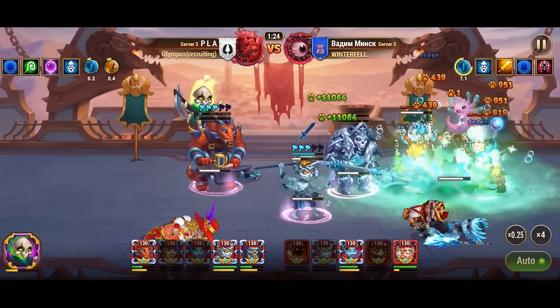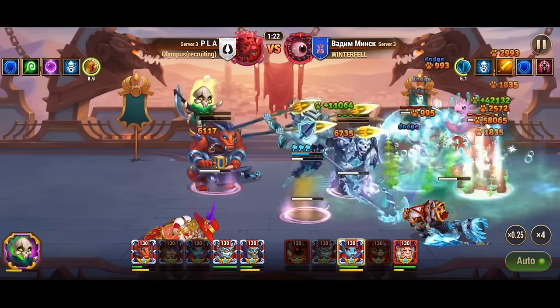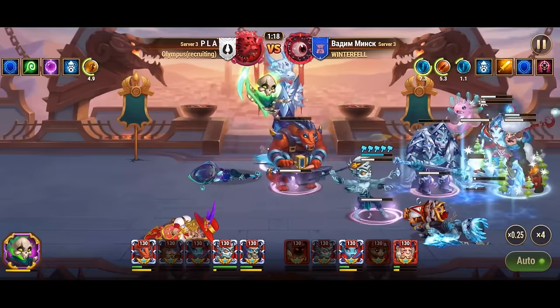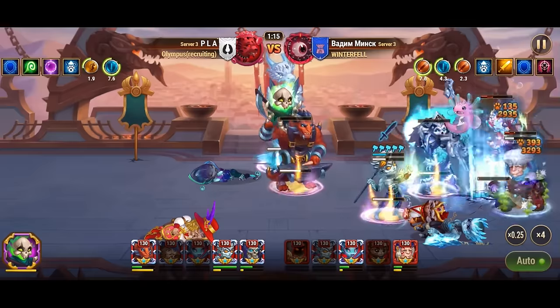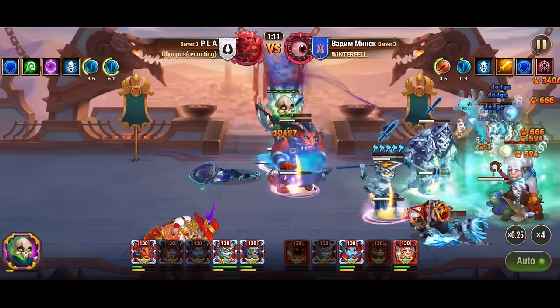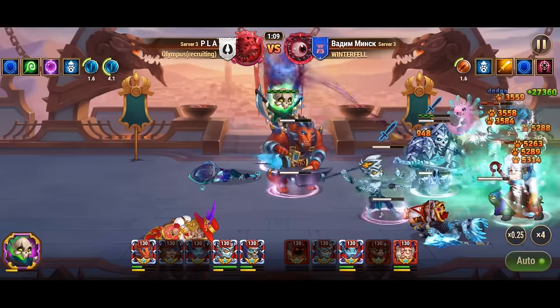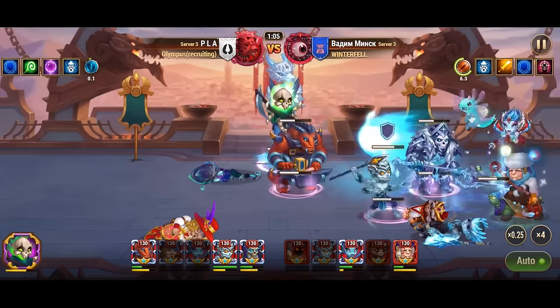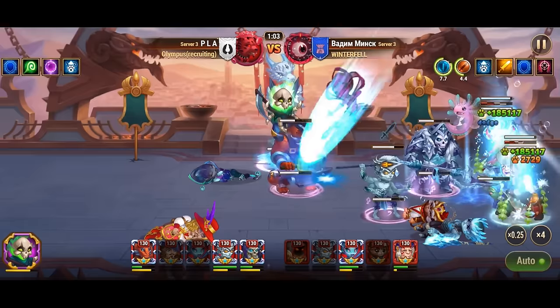Magic defense reduction weakens a target's magical defenses. Finally, critical hit is a potent offensive tool, doubling the damage dealt with a successful strike. By grasping these basic mechanics and incorporating them into your strategies, you can build well-rounded teams capable of both defending against enemy assaults and launching devastating attacks of your own.